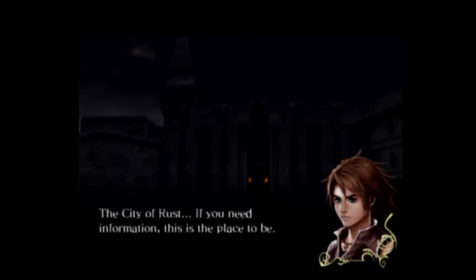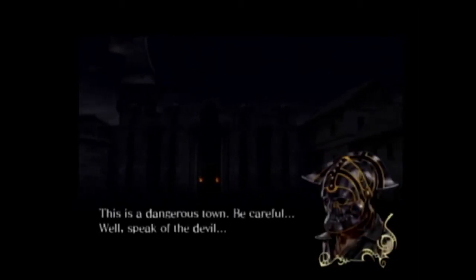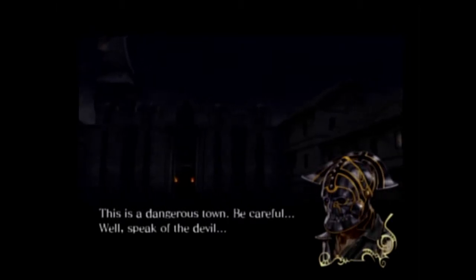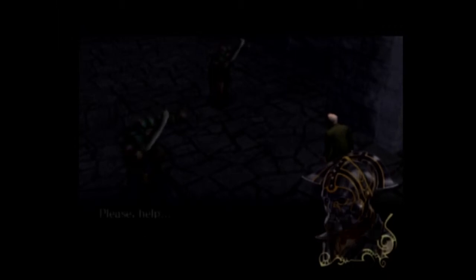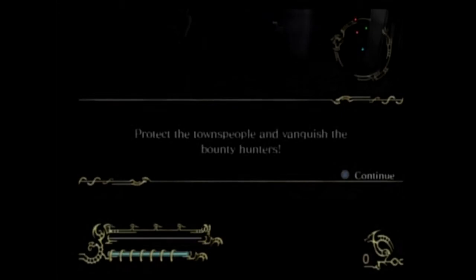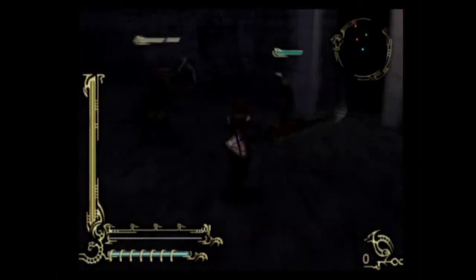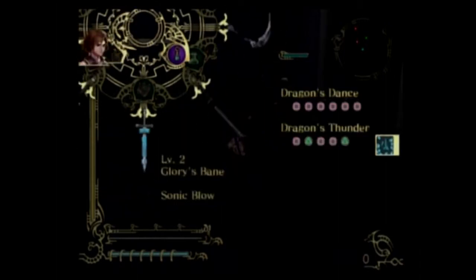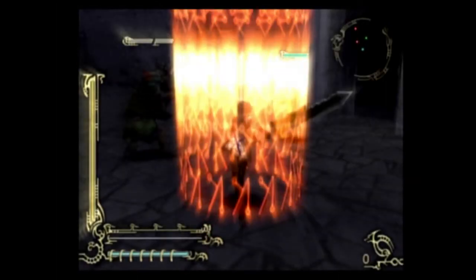The City of Rust. If you need information, this is the place to be. This is a dangerous town, be careful. Well, speak of the devil. Protect the townspeople and vanquish the bounty hunters. We've been through this before. Let's use Yurik, because Yurik is good against the bounty hunters.